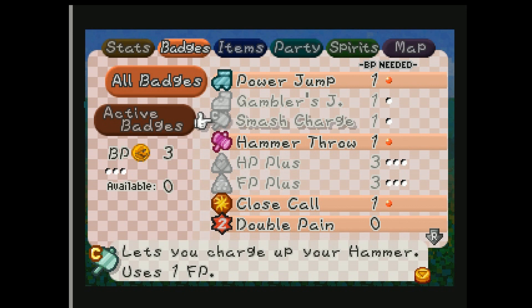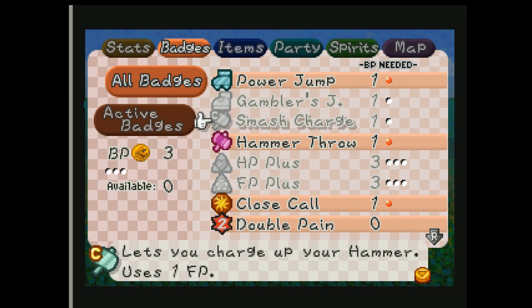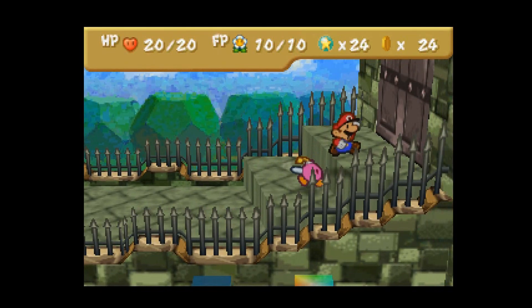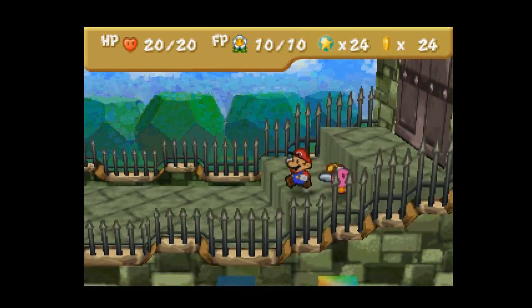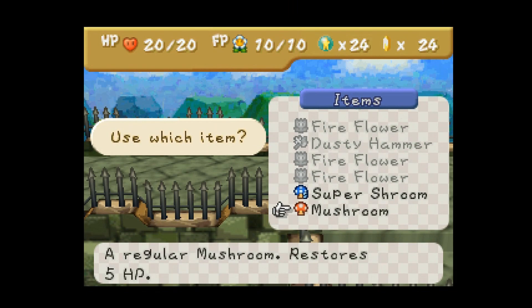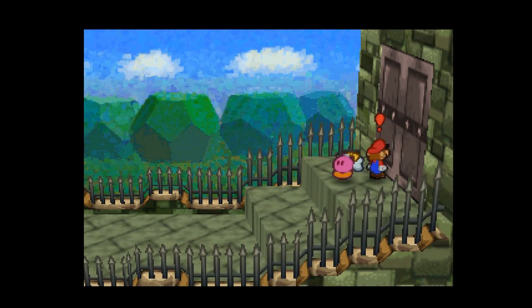So I'm pretty sure the first phase — the Bowser machine, whatever you want to call it, or Dennis Hopper actually — I believe his name is here. He's got 15 HP, so I also want to finish him on Mario's turn. That's what I wanted the Thunderbolt for, for the Koopa Bros. The thing is, I don't have enough room for it. It should be fine though — let's give this a try without the Thunderbolt. Let's go.